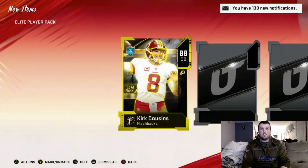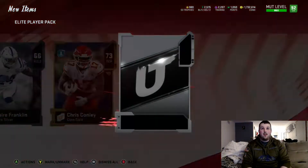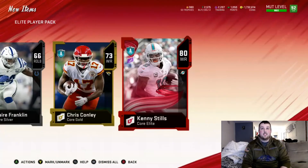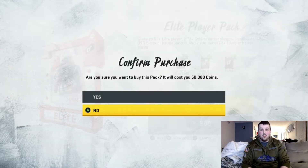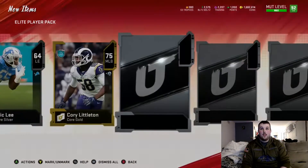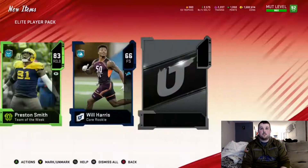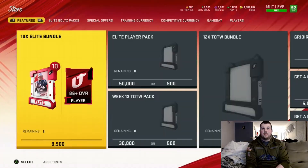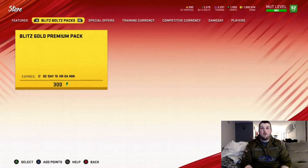I'm going to get a flashback before I get hurt. I don't think we're making our coins back on this. We get a core elite, 80 Kenny Stills. We do have one more pack, so it can ultimately be worth it. Let's see if we get that big pull — 200,000 coin pull is what I want. It's not realistic, but it can happen. Not if it's a team of the week though — 83 Preston Smith is all we get. That is a very quick 500,000 coins we just spent. Very unfortunate.